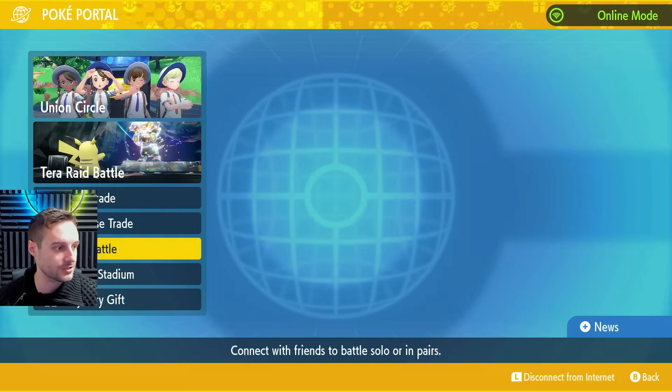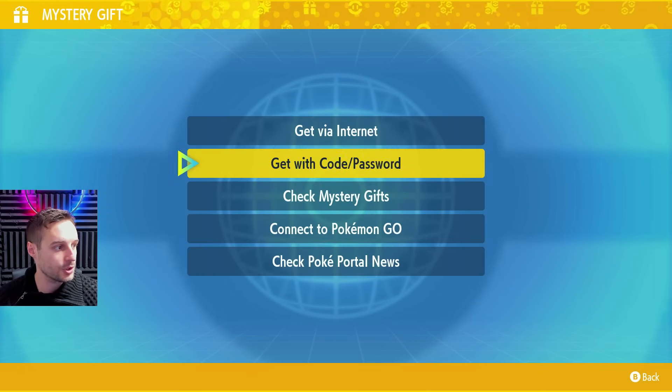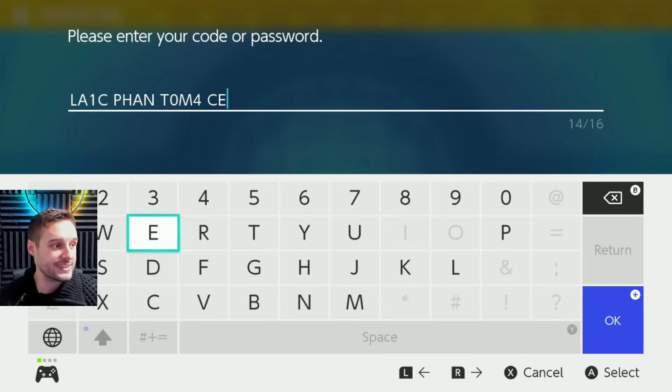So let's go into the PokePortal after you've connected online, then go down to the very bottom which will be the Mystery Gift option. And in here we're going to select Get with Code and Password, and then we're going to put in our code.